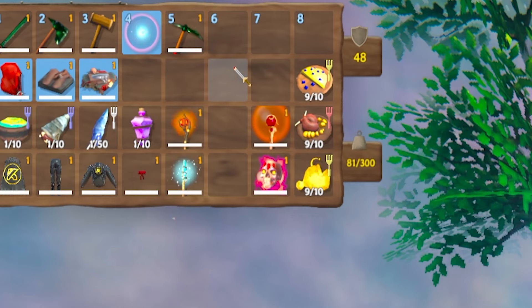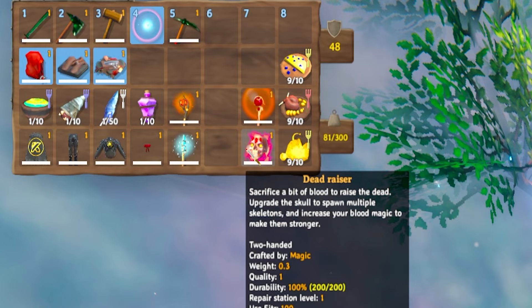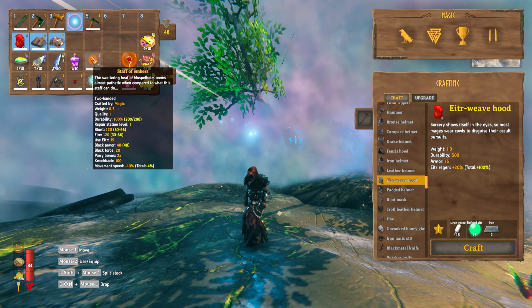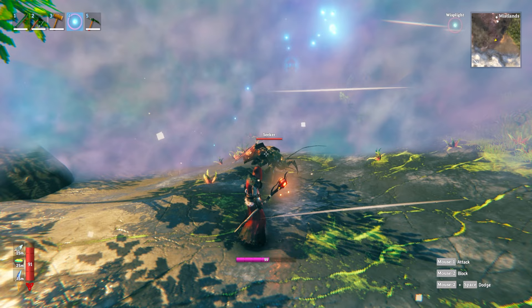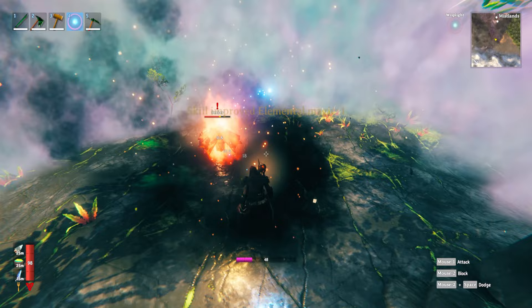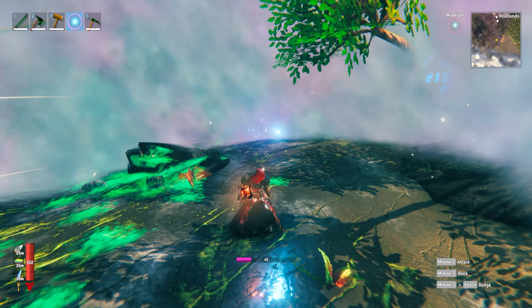I have four magical items in my inventory: the staff of embers, the staff of frost, the staff of protection, and the dead razor. The staff of embers and staff of frost are elemental magic; the staff of protection and the dead razor are blood magic. Equipping the staff of embers and eating some Ita food, you'll see the purple Ita bar start to fill up. Left-clicking to attack reduces your Ita, which then has to regen — it regens the same way stamina does, so long as you've eaten Ita food.